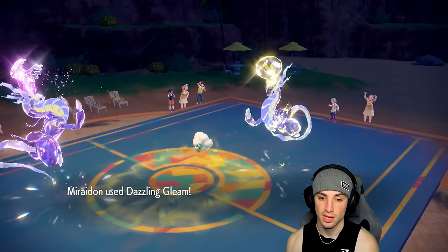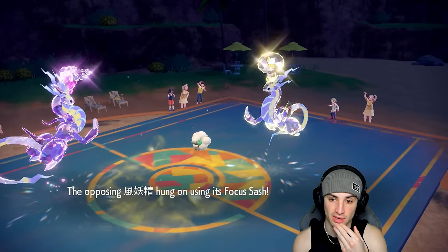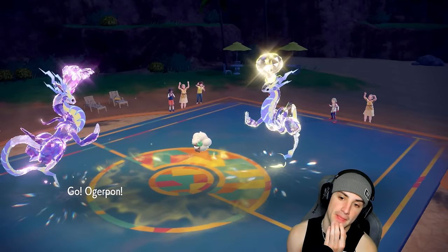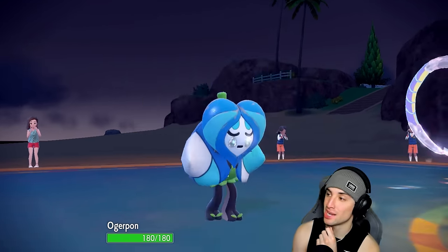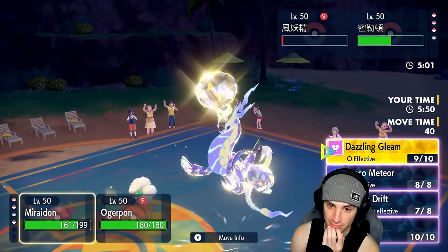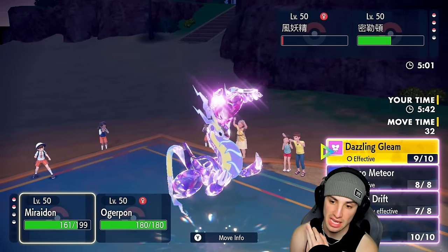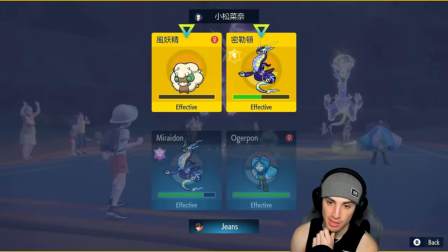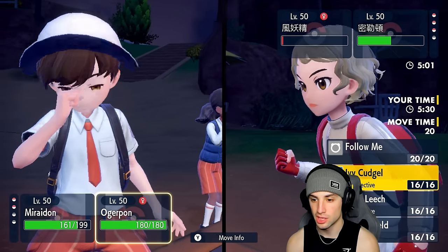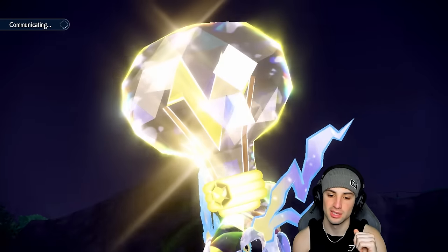We have a nice Fairy Tera going. We almost took out Whimsicott — that would have been a massive KO. Whimsicott on the field will most likely set up Tailwind; they hard swap into Incineroar. They're relying on their Miraidon to win the game. If I had to guess, they'll set up Tailwind, swap into Incineroar, then Fake Out next turn and get at me. I'm going to double Protect to keep going. If they swap into Incineroar this turn, Dazzling Gleam picks up KOs. But I think it's a Tailwind into a 2v1 situation.